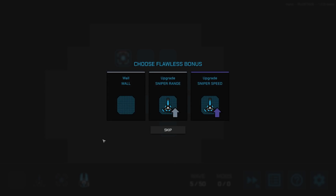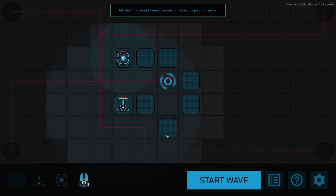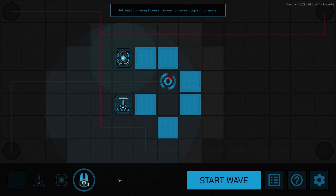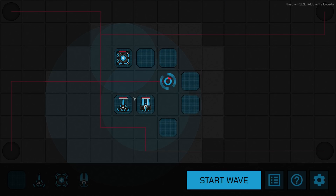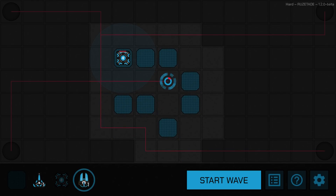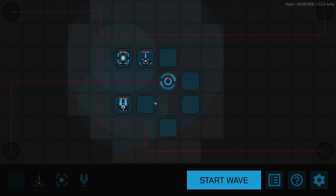I'll throw another tower in. You can see there are a limited number of squares for towers. I need to upgrade sniper speed — he now fires three tenths of a second faster. There are only a limited number of spaces, so that's all you get across all 50 rounds. Let's place this melter guy out front, since the sniper has a pretty nasty range and can go in the back.